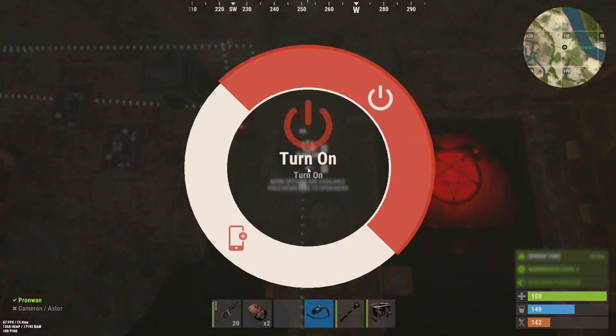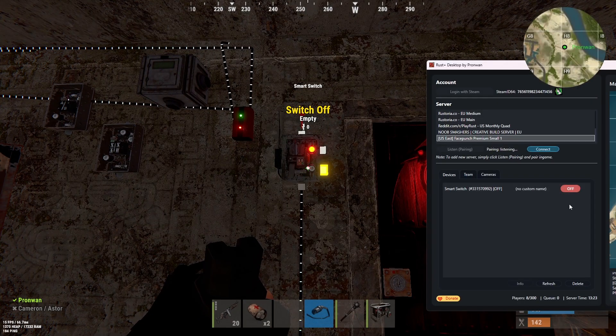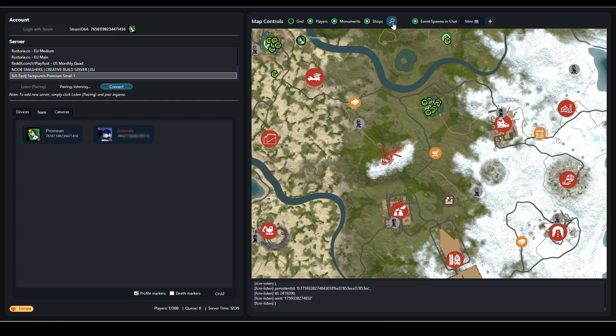Besides the standard features like chat notifications, smart switch pairing, smart alarms, monument event and shop markers on the map, plus a shop search for buy and sell orders.